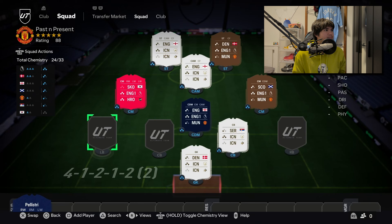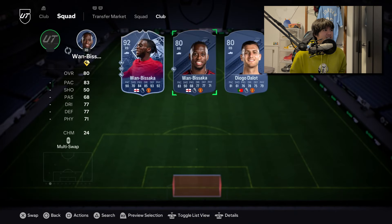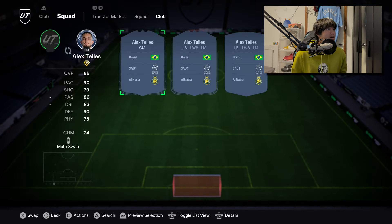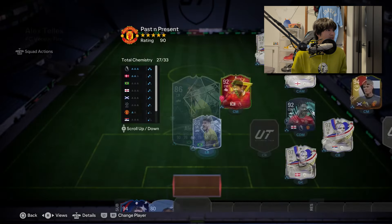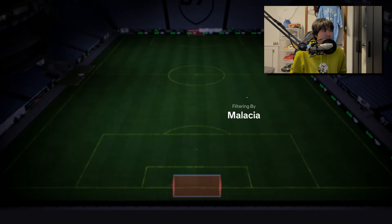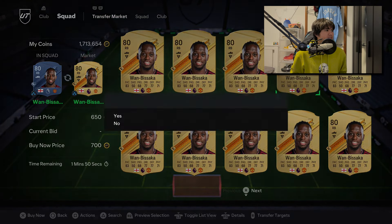Now getting into the real depths of the team, I'm really struggling with the defence. Wan-Bissaka - I think it's an SBC and I haven't done that one. Is Patrice Evra still in the game? He is - from the Saudi league, getting actually full chem. He's at least quicker than Luke Shaw - 700 coins, sure. Aaron Wan-Bissaka is also 700 coins - just get them in the team.